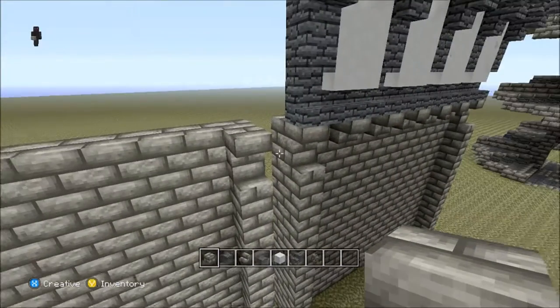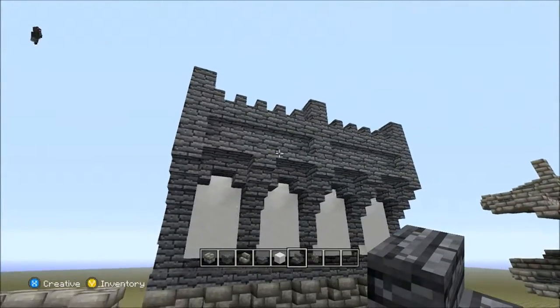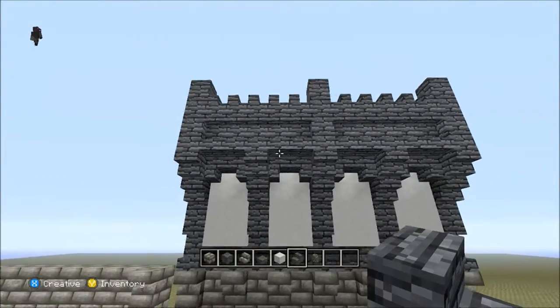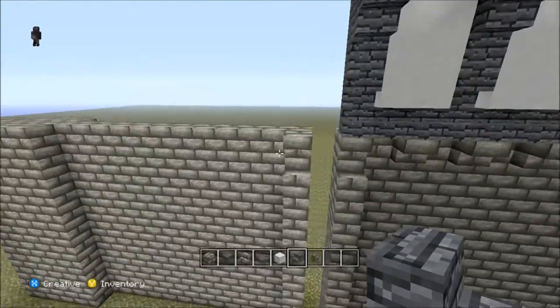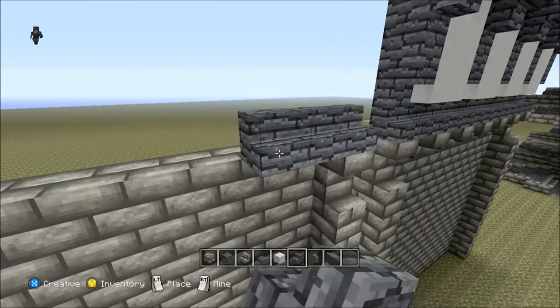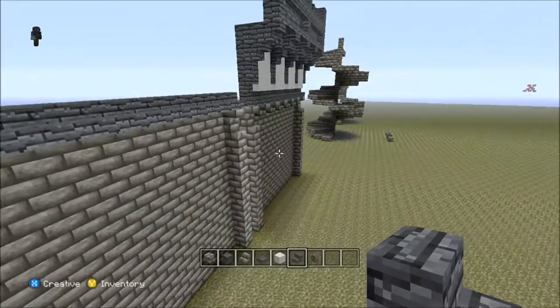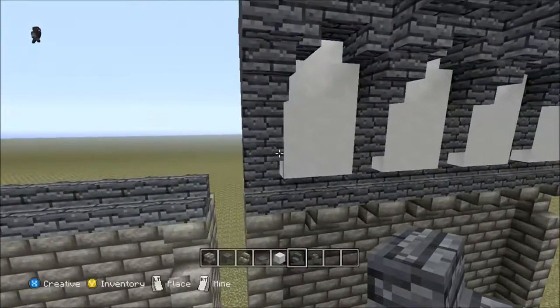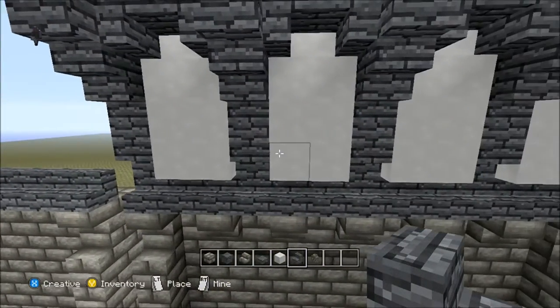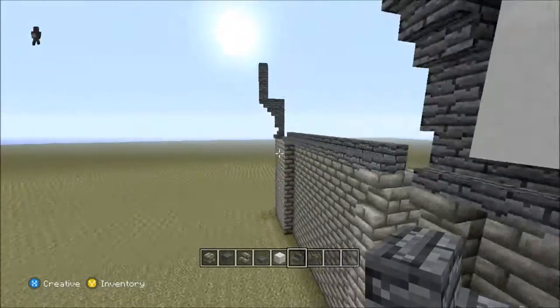You're going to need to start off with the colors you want to use. As you can see, I'm only using two — white and blue — but use whatever you want. For this segment, all you need to do is build out 13 blocks and stop.